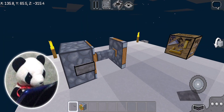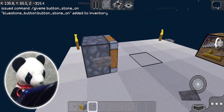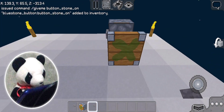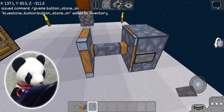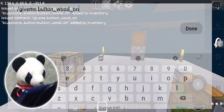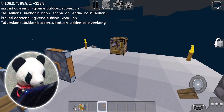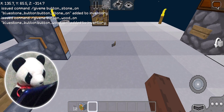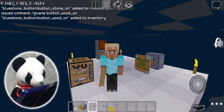Are you tired of having to press a button to activate something? Well, here's a pressed button. The command is /give me button_stone_on. And this button is already pressed — you can't even interact with it, it'll just stay on. Plus, there's also a wooden one. The command is /give me button_wood_on, and you'll get a wooden button that is already pressed. Button, stone, and wood. Alright Multicrafters, those were very awesome looking buttons. Moving on to the next one!